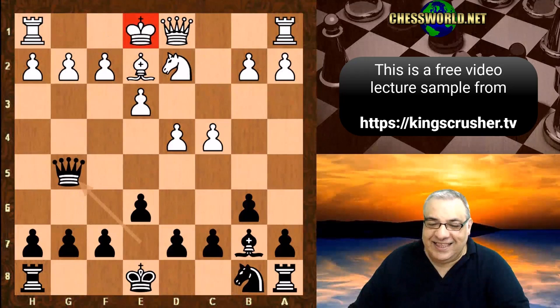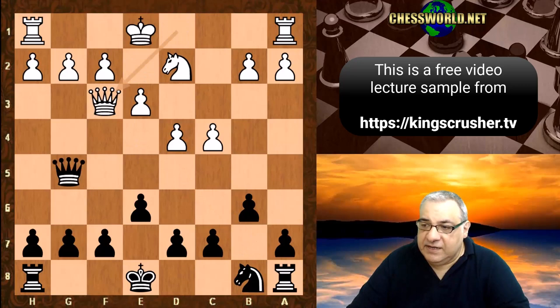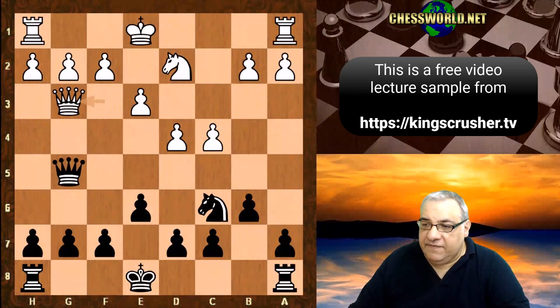White does best not to castle here — that would be a mistake, minus 2000, that would be checkmate. So we have Bf3, that's taken, Qxf3, and then Nc6, Qg3 is played.